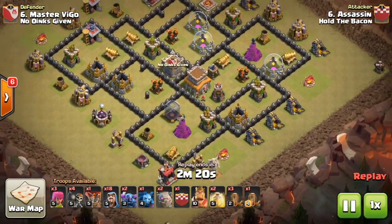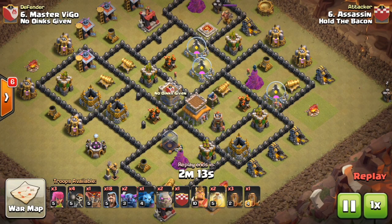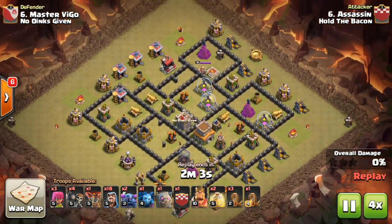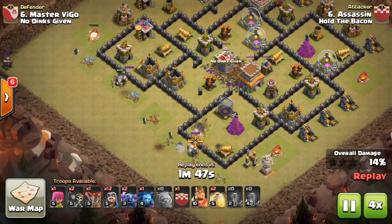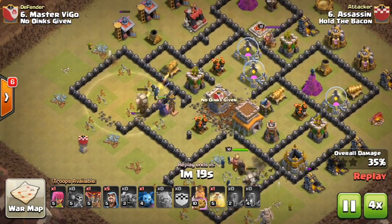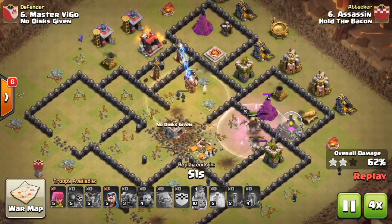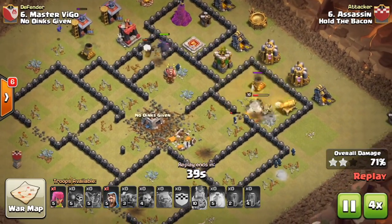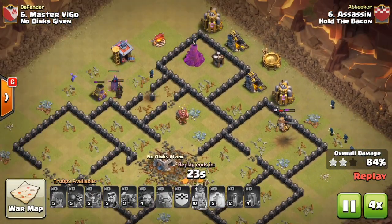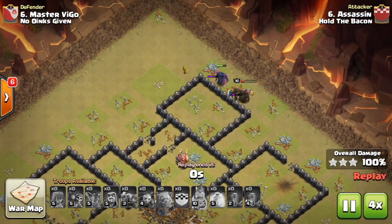The next one is their number six taking on our number six, Master Vigo. Assassin of Hold the Bacon comes in with a GoWiPe variation — four earthquakes, two heals, and a max PEKKA in his clan castle. He drops PEKKAs on each side and they all meet in the middle due to dead zones, just wrecking their way through the base. He still has a bunch of wizards following up the PEKKA and Barbarian King to tank, and PEKKAs on the outside against splash damage defenses — which won't stand a chance against all those tanky units.